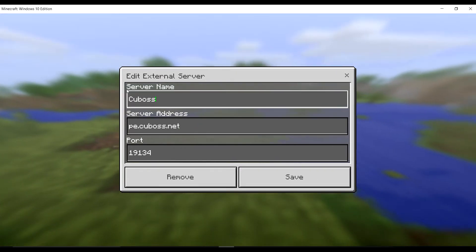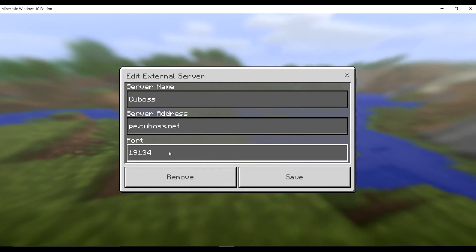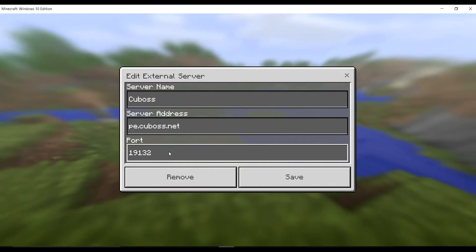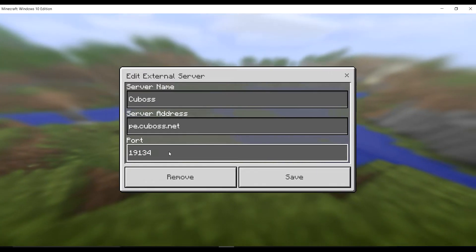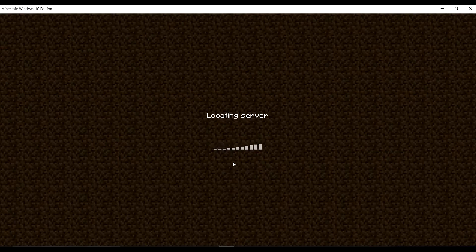The name is obviously QBOSS. The port is 19132, but for the faction it's 19134. You click save and then you go on the QBOSS thing.